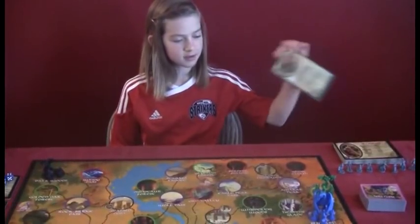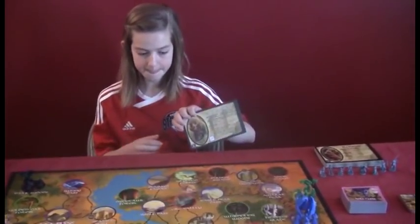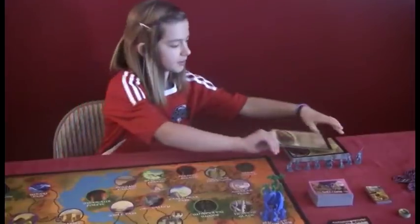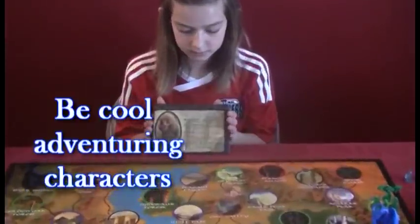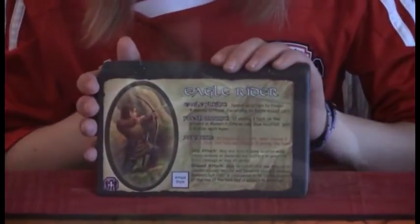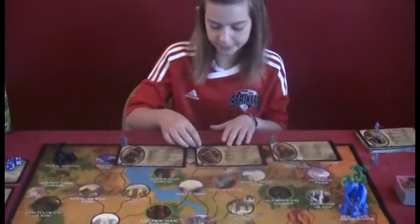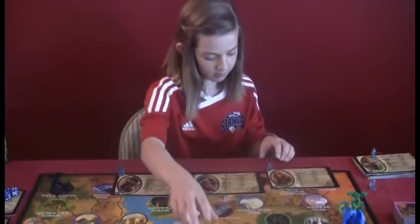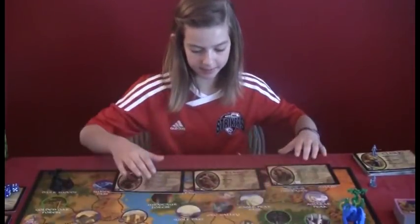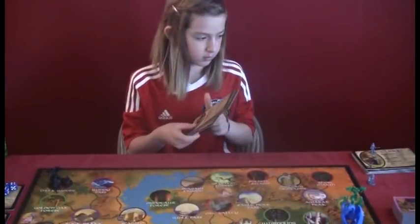It looks like a lot, but you have these cards that tell you what you can do or what they can do. There are all these different playing cards. These are your character cards that you can choose from. If I was the Eagle Rider, I would have him. How you get started is the people that are playing get their card and their character and put it in Monarch City. Let's say three people are playing.